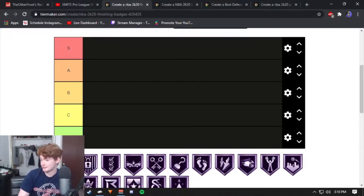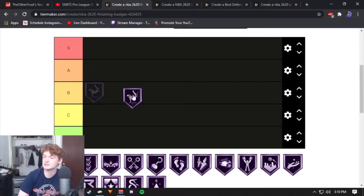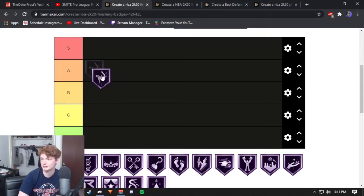First badge is Acrobat. Honestly, it doesn't change the outcome of a lot of layups online — you're either going to make it or miss it. There are very few badges that actually change whether you make the shot or not. Acrobat doesn't give you new animations; it just raises or lowers the percentage. It's a hard one to place, but I'll put it in A because it's probably one of the most used finishing badges.